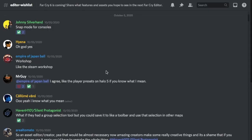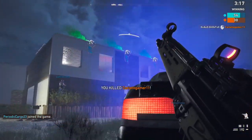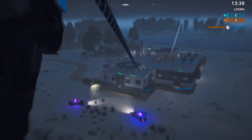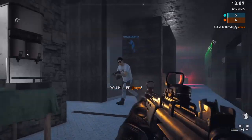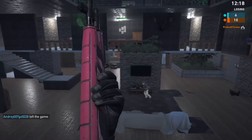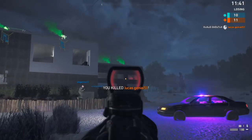Next we have a suggestion from Johnny Silverhand talking about snap mode for consoles. We do have rotational snapping on console where we can flip things by 90 degrees, but what we don't have is the ability to snap items together — like walls or fence lines. You have to line them up manually using the coordinates tool, which is tedious, slow, and prone to errors. Just the ability to snap things together that should snap together would be amazing. A system like Halo's magnet system in Forge would be fantastic, where you can choose the aggressiveness of the snap. I fully support that idea.